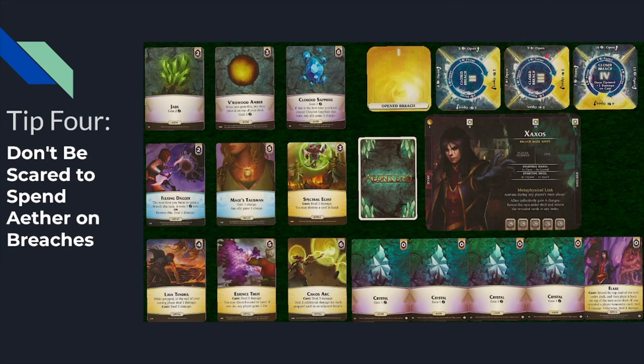He could also just open it manually. Focusing his fourth breach three times costs 12 Aether. Comparing it to the other approaches, that is more expensive but on par with what you might expect. Just opening it manually is sort of comparable to Flexing Dagger. At the end of the day, you're not always going to have Flexing Dagger in your supply, and even when you do, maybe you don't want to use it.